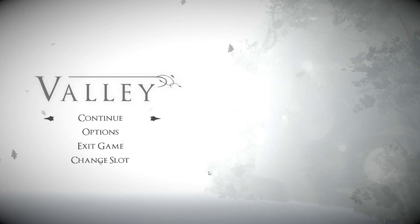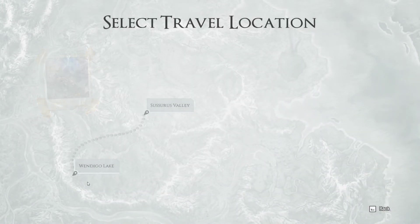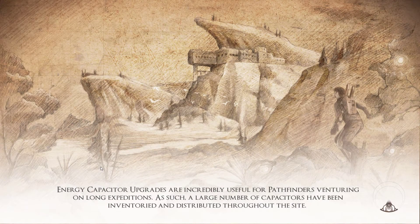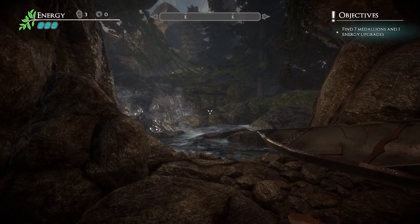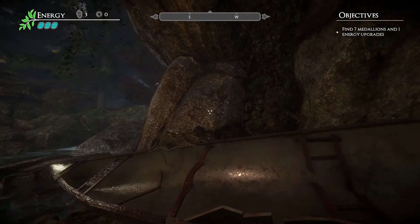Hello guys, welcome back! Let's go — second part of Valley, let's continue this game. An energy capacitor creates an incredibly useful tool for pathfinders venturing on a long expedition; as such, a large number of capacitors have been inventoried and distributed throughout. I think we're close to the place we were before.